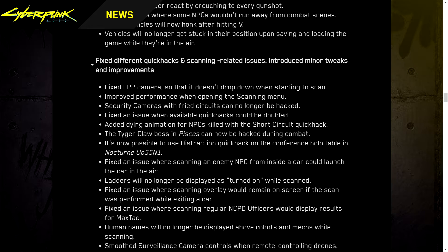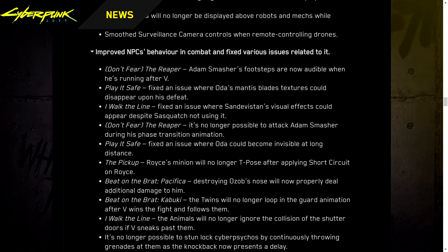Fixed FPP camera so it doesn't drop down when starting to scan. Improved performance when opening scanning menus. Security cameras with Fry Circuits can no longer be hacked. Fixed an issue where available quick hacks could be doubled. Added dying animations for NPCs killed with the Short Circuit quick hack. The Tiger Claw boss in Pisces can now be hacked during combat. Fixed an issue where scanning an NPC from inside a car could launch the car into the air. Ladders will no longer display as turned on while scanned. Fixed scanning overlay remaining on screen if scan was performed while exiting a car. Fixed an issue where scanning regular NCPD officers displayed results for MaxTac. Human names will no longer be displayed above robots and mechs while scanning. Smoothed surveillance camera controls and remote drone controls.